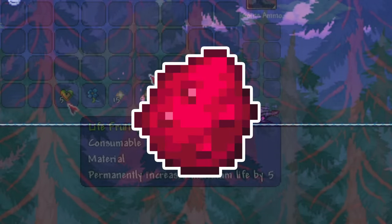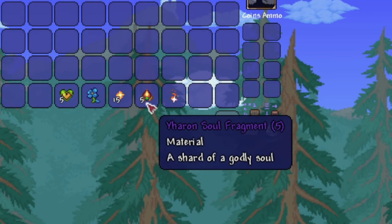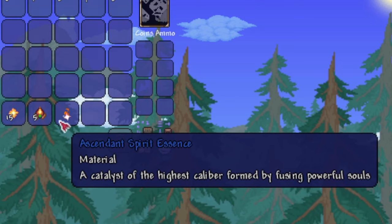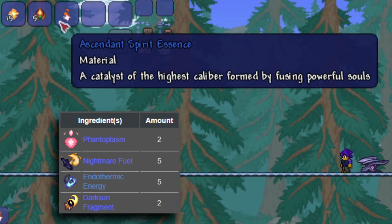Finally, the Dragon Fruit. Five life fruit, a sky blue flower, fifteen solar fragments, Yharon soul fragments — which are dropped by the Jungle Dragon Yharon, obviously — and one ascendant spirit essence, which you can create with four other crafting materials from the dungeon and events, most only obtainable after you've killed the Devourer of Gods.